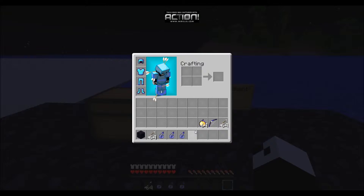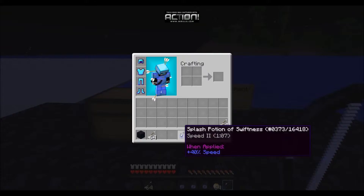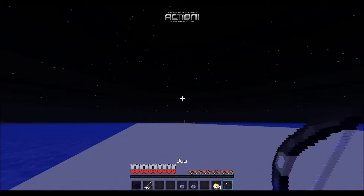So first of all, you want to get all your stuff, and it's really simple — you just chuck a speed potion down to help you. You sprint, shoot, and it doesn't work every time as you can see.